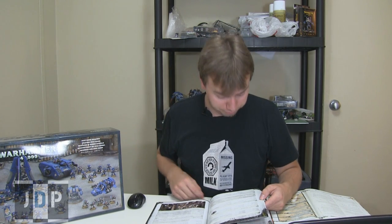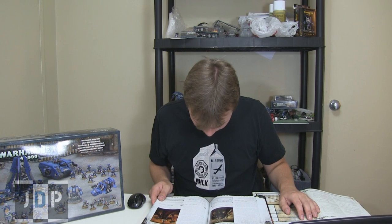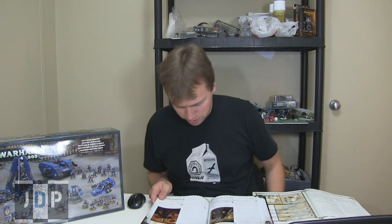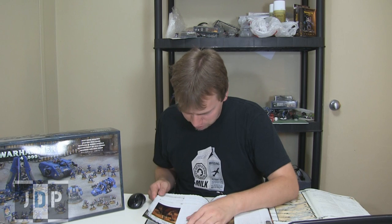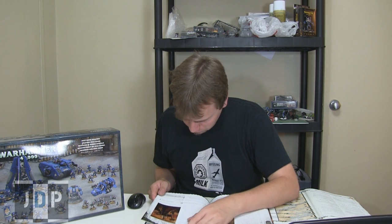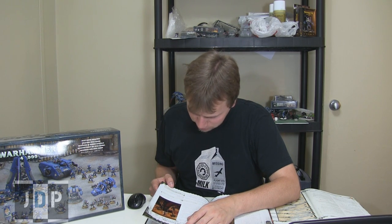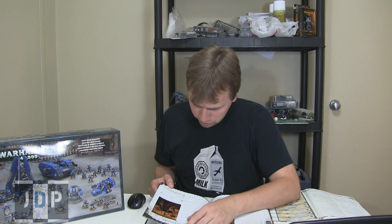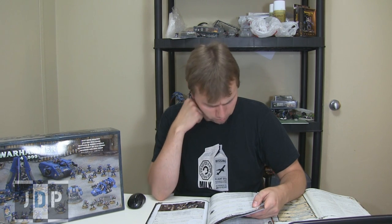Up next, Grimaldus — 185 points. His independent special rule is Unmatched Zeal: friendly models with the Chapter Tactics Black Templars special rule within 6 inches of Chaplain Grimaldus have the Zealot special rule. He can have Cenobite Servitors with the same stat lines as before. His special rule Relics of Hel's Reach for the Servitors: friendly models with Chapter Tactics Black Templars within 6 inches of one or more Cenobite Servitors have a 6+ invulnerable save. Gives all your guys invulnerable saves. They're 30 points apiece for a Cenobite Servitor.